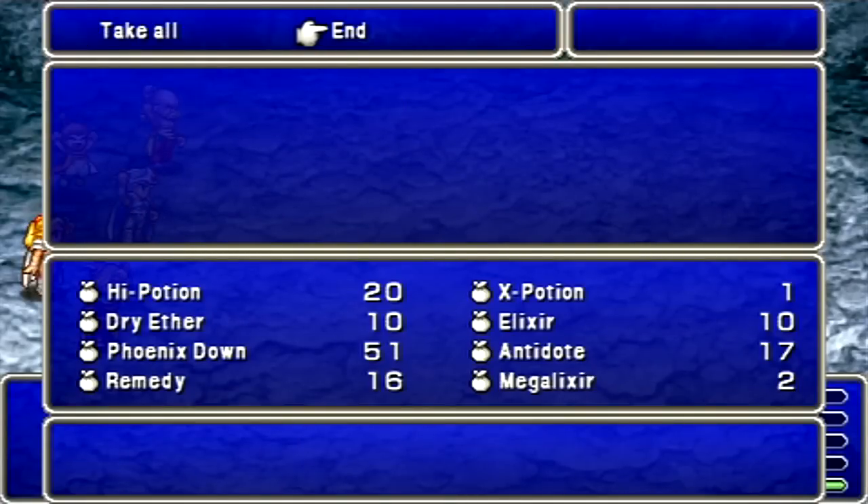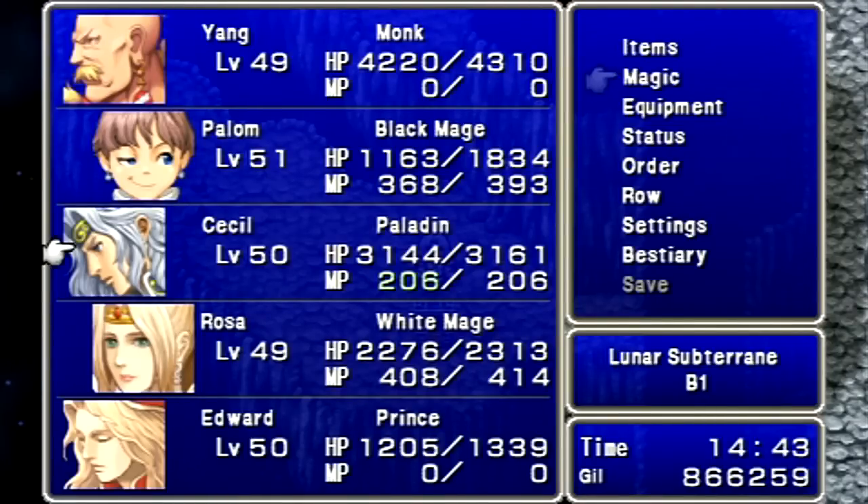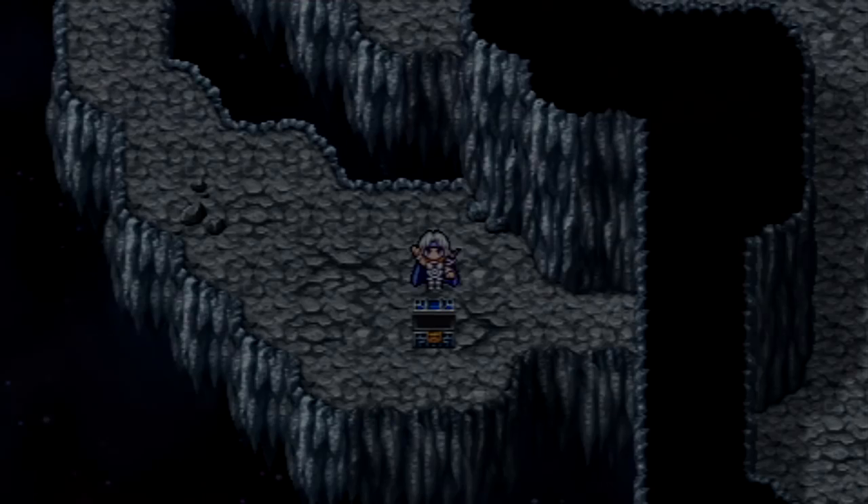For defeating them, we get the Black Guard, which is Edge's ultimate armor in the game. Can I warp back? Yes, I can! Let's do that.